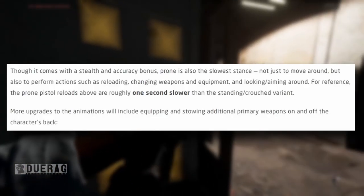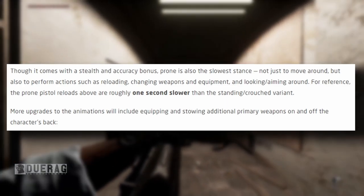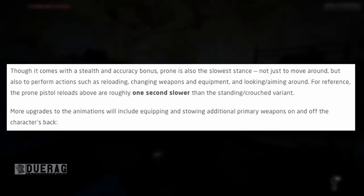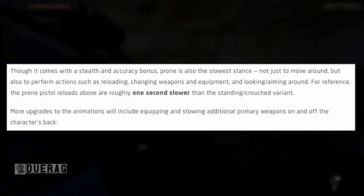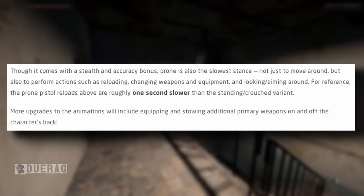While prone comes with a stealth and accuracy bonus, it is also the slowest stance — not just to move around but also to perform actions such as reloading, changing weapons and equipment, and aiming around. For reference, prone pistol reloads are roughly one second slower than the standing or crouch variant, which makes sense since you have to reach for your magazines underneath your body.